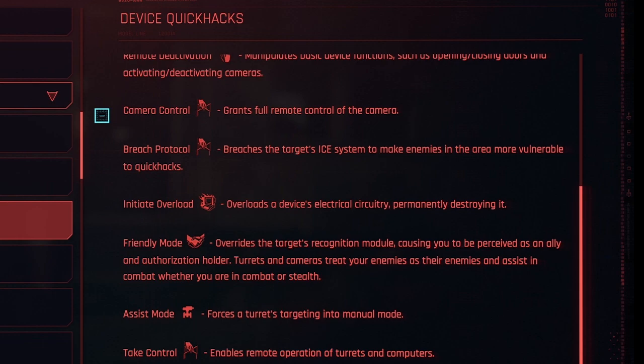Examples of device Quick Hacks: Distract causes a device to malfunction, resulting in erratic behavior that will distract nearby people. Remote Deactivation manipulates basic device functions, such as opening and closing doors and activating or deactivating cameras. Camera Control grants full remote control of the camera. Breach Protocol breaches the target's ICE system to make enemies in the area more vulnerable to Quick Hacks. Initiate Overload overloads a device's electrical circuitry, permanently destroying it. Friendly Mode overrides the target's recognition module, causing you to be perceived as an ally or authorization holder — turrets and cameras treat your enemies as their enemies and assist in combat or stealth.